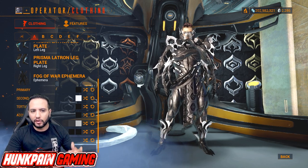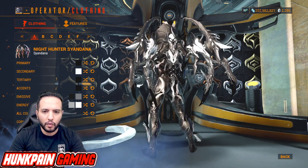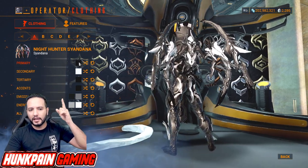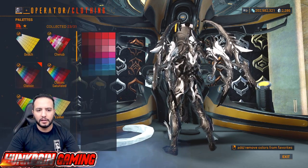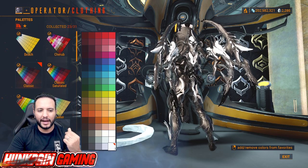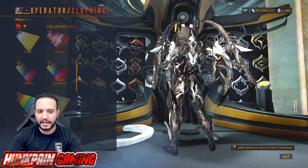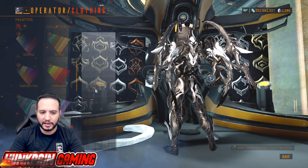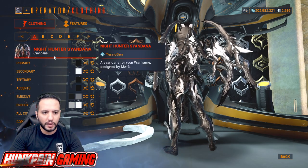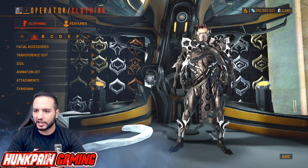Moving to the Syandana, we're going to be using the Night Hunter Syandana. The color is going to be black from Smoke, white — but this specific white, not eggshell-whitish — from Classic. Then black, black first emissive, second emissive is gray, then gray, then white from Smoke. That's it — and this is the first model, Model A.